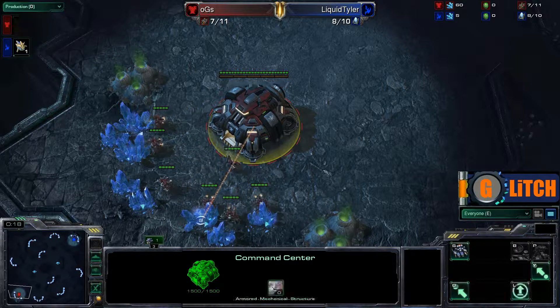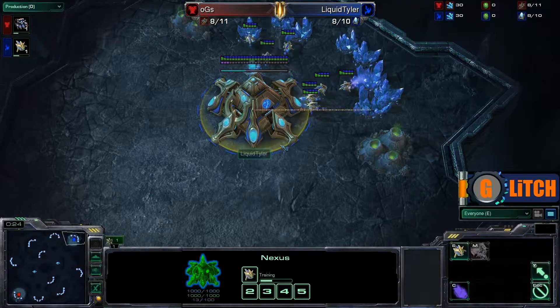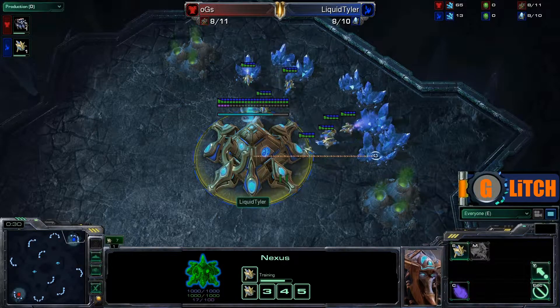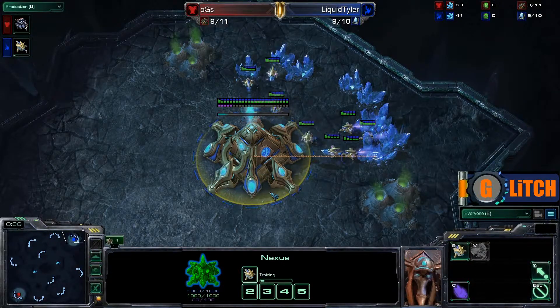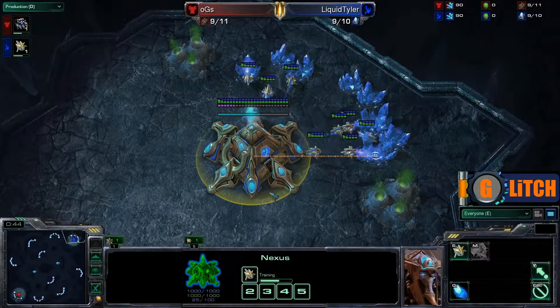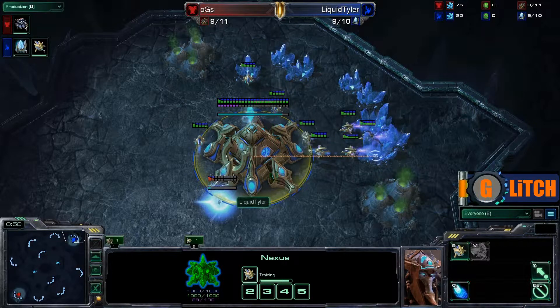In Game 1, we saw some very nice early aggression from Liquid Tyler. He was able to take a very early, quick lead — got a lot of early SCV kills off of OGS Ensnare, and managed to macro up quite a big force. But OGS Ensnare, also macroing up quite a force, was able to have some nice unit control and snipe off all of Liquid Tyler's Colossi, leaving all the rest of his gateway units to be decimated by a pretty large Marauder force.